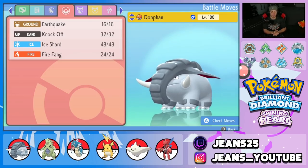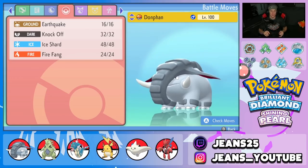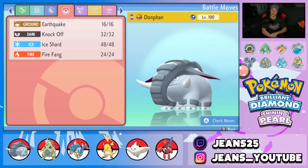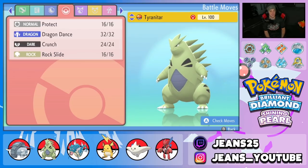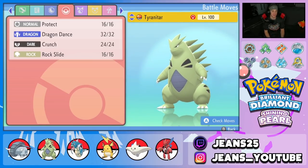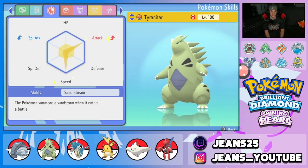This move set is so perfect — a heavy hitting STAB move, a move that takes off items, first-turn priority with Ice Shard, and Fire Fang is perfect coverage against Scizor, which is so prominent in this format. Next Pokemon on the squad is Tyranitar, pairing well with Donphan because it triggers Sand Veil via Sand Stream. Moveset is Protect, Dragon Dance, Crunch, and Rock Slide. EVs are Attack and Speed — Tyranitar is just here to outspeed, do big damage, and do work all around.